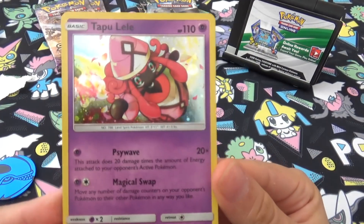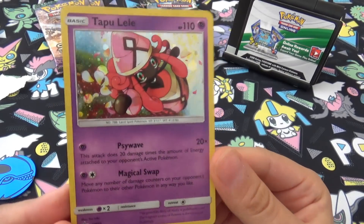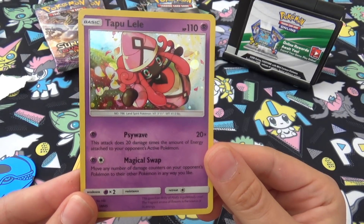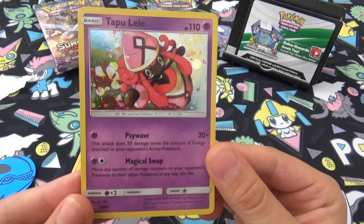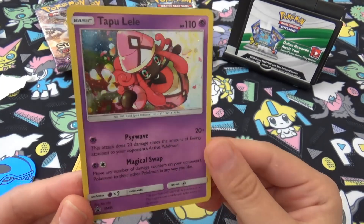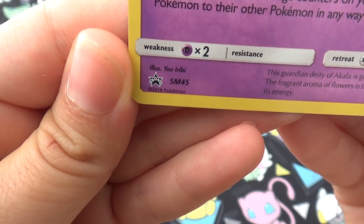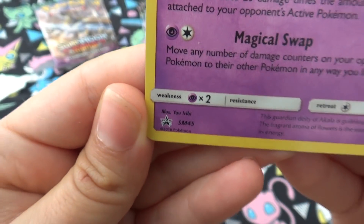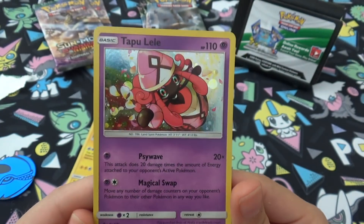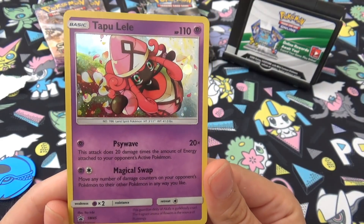This is the Tapu Lele that caused a bit of a fuss last year because it was meant to come out in its own box and it kept getting delayed and delayed — it's come out like this instead. This is SM45, so we have gone on quite a bit from that to be honest.